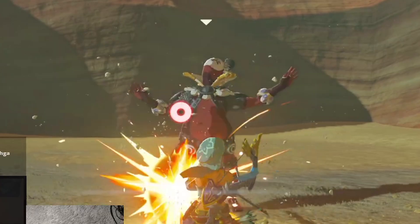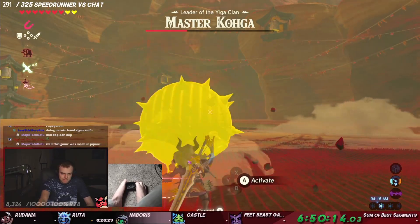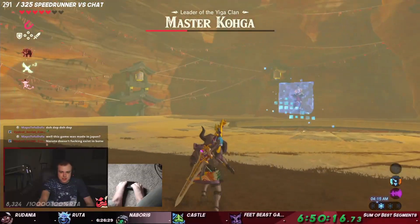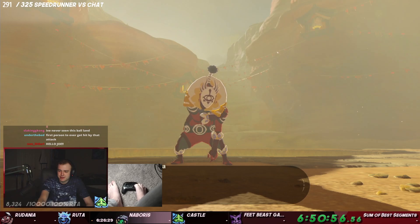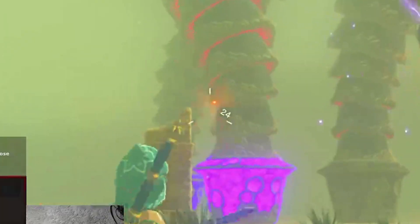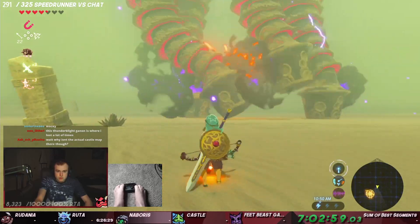First try again. Now let's kill Koga and finish up this damn awful run. I'm the first person in history to get hit by this ball. All right, he's dead. Thank god. That was a lot easier than I thought.